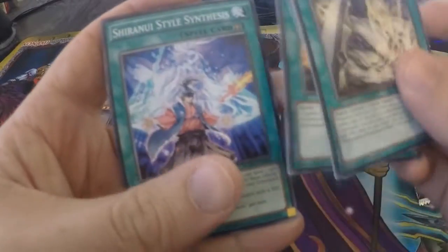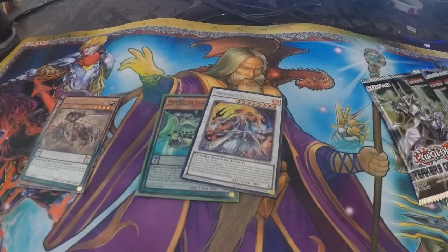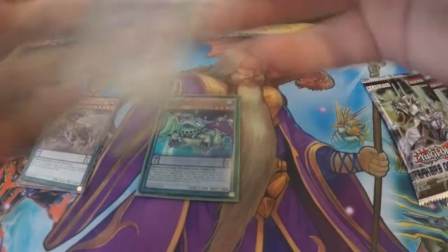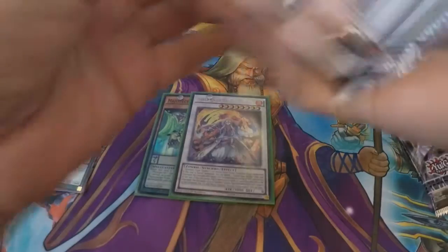We have Destruction Sword Infusion, Bad Luck Blast, High Speed Re-Level, and Shannuru Style. This set has a lot of new archetypes and a lot of new support as well.